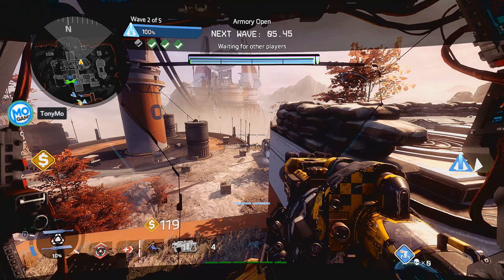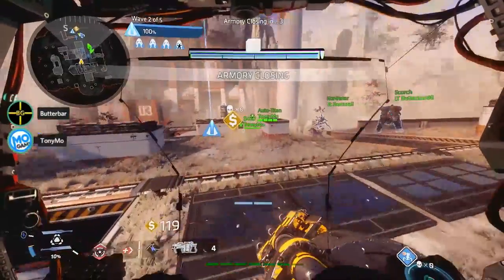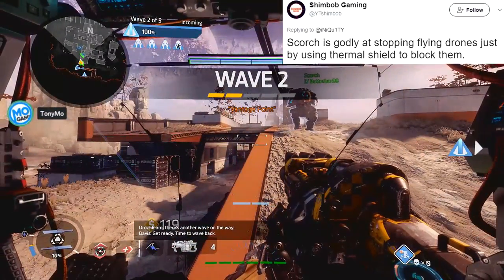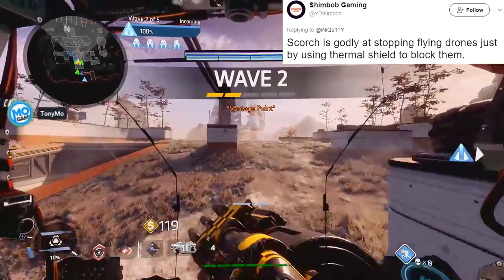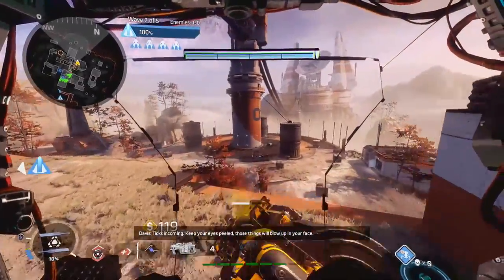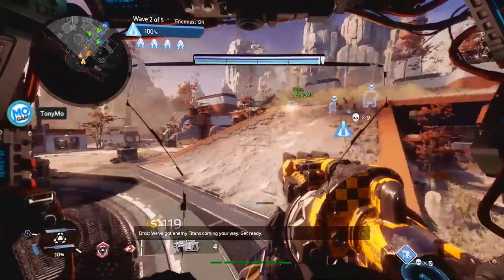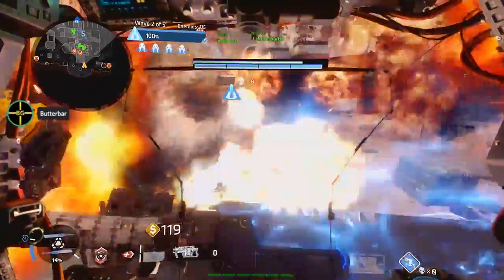I'm not going to tell you to always buy nuke rodeo, but definitely do some experimenting with it. Every time you play, take note of when you see a lot of Titans huddled up together, because in the future when you're on that same map and same wave again, you'll know that's the perfect time to use nuke rodeo. It's almost worth getting out of your Titan just to rodeo one in the middle and destroy all of them. When you use nuke rodeo on a Titan, it doesn't just kill that one Titan — it kills everything around them. It's a beautiful sight and your teammates will love you for it.